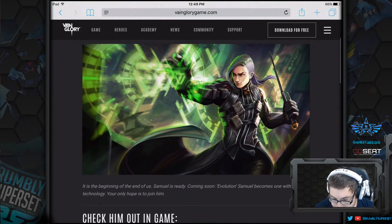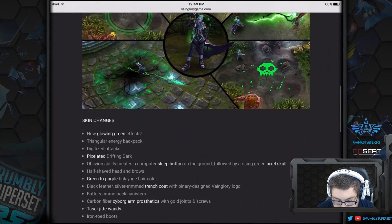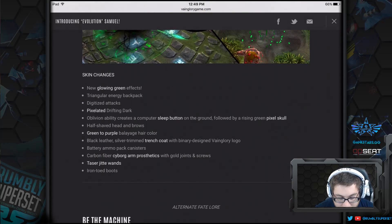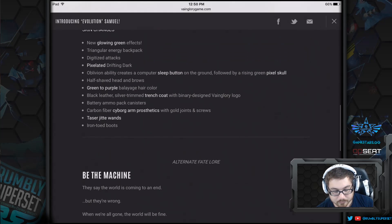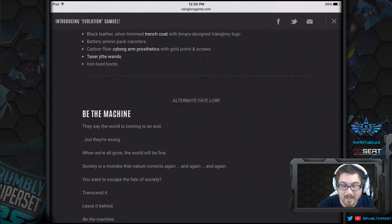We also have battery ammo pack canisters on his chest, carbon fiber cyborg arm prosthetics with gold joints and screws, and taser jet boots.